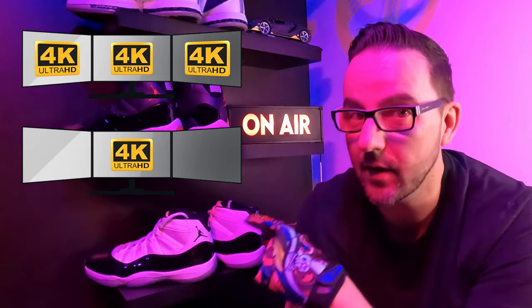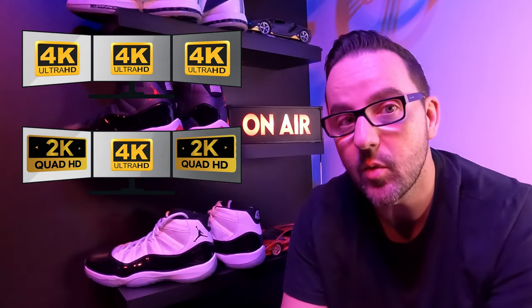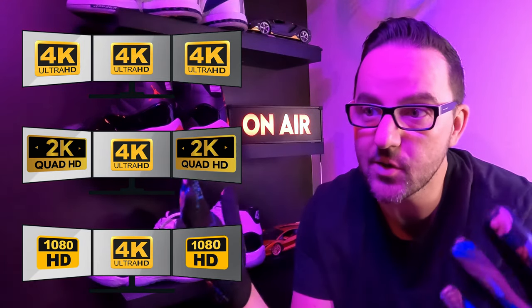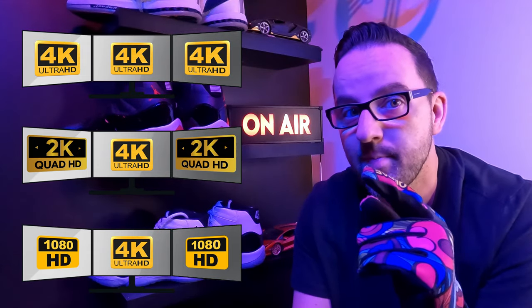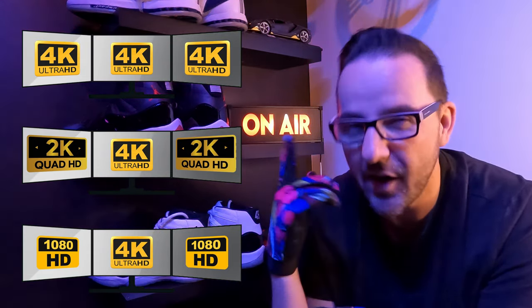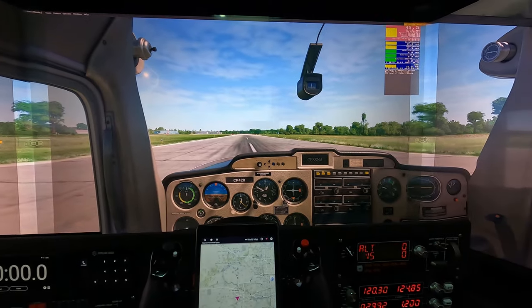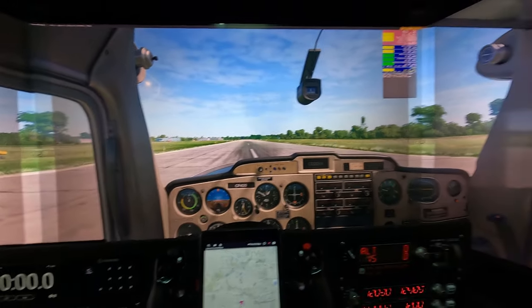After that, I'll keep the center in 4K but do 2K on the sides — reducing resolution where it matters less, out in the peripherals. Finally, we'll do 4K in the center and 1080p on the sides. I consider those peripheral; sometimes we glance out there for reference, but let's see what we get. I already did it, I know the answers, but stick around for the comparison. Wait till the end if you want to see my Flight Simulator settings and Nvidia settings. Let's go — we'll use the simple vanilla Cessna 152.